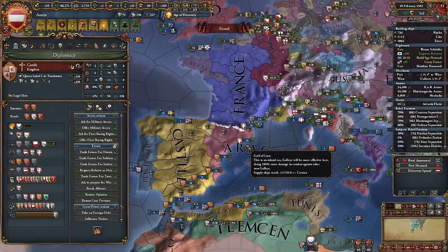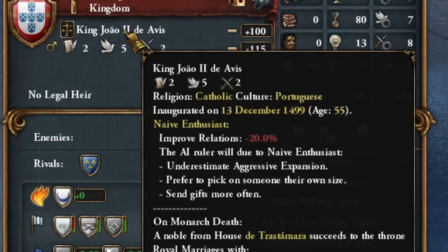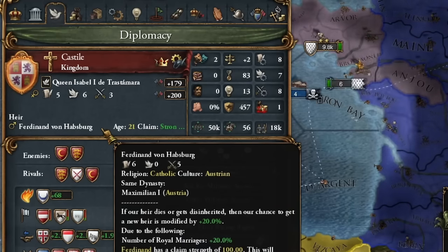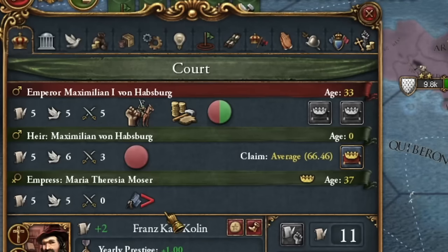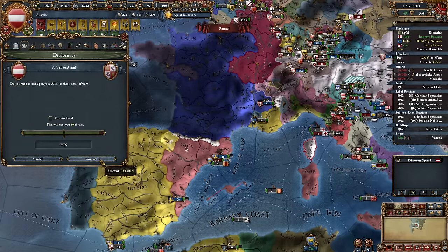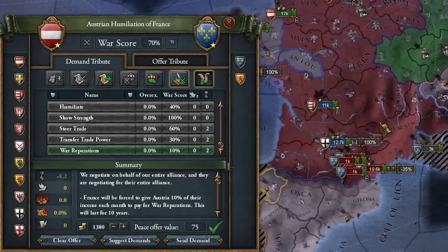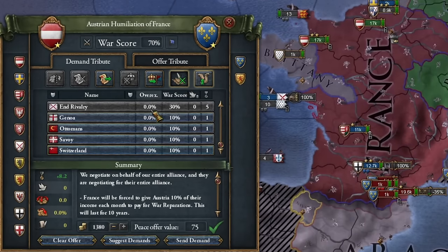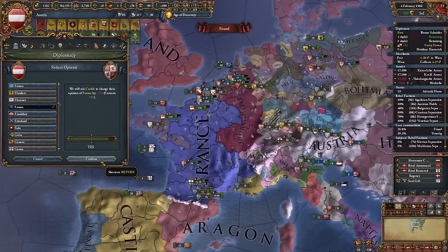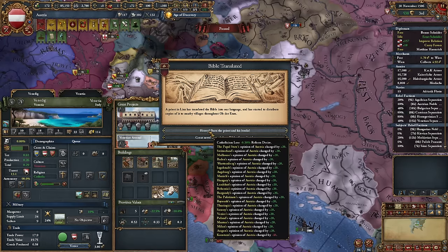Luckily Castile has no heir. Unluckily it no longer rivals France, so I can't rely on a random event to put a Habsburg on the throne, but I can still install a cousin — which I do. The Portuguese throne is also vacant. Long live Maximilian II! I exploited the Venetian-Ottoman conflict to reach Venice without a fleet, calling Castile to this war. I ended the war with France by severing its alliance with Castile and removing its Muscovite rival, hoping Castile will become France's new rival.